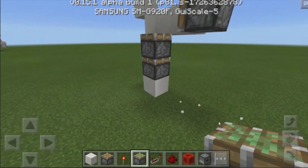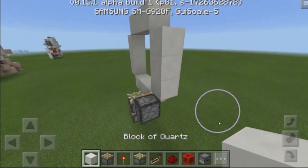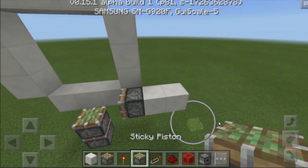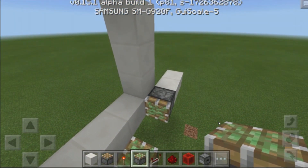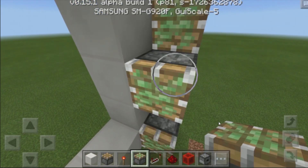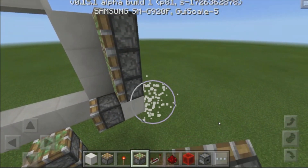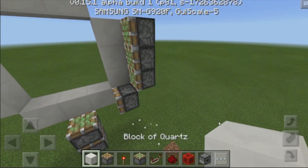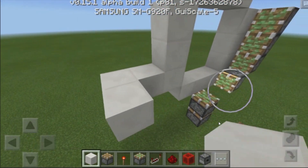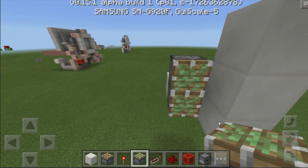Destroy this block over there and destroy this block right at the bottom. Then grab yourselves another block of your choice, build out 1, 2 blocks over here, then grab yourselves a sticky piston and place it down just like this, and then 1, 2 right on top of that to create a 3-block-tall sticky piston area. Then destroy these 2 blocks over there, grab yourselves another block, build out 1, 2, and then bring out 1 block, then place down 1 sticky piston and then 2 more exactly on top.